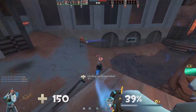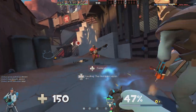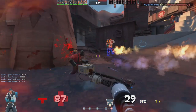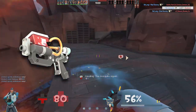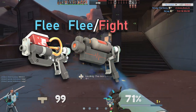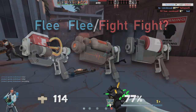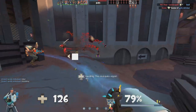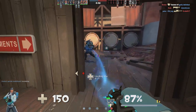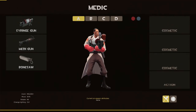Believe it or not, I do think the stock syringe gun has its place — and no, I do not mean as a learning tool telling you not to use it. Since the Overdose is the fleeing option and the Blutsauger does both fleeing and fighting, you'd expect this to be the fighting one. To that I say: kinda. The actual damage isn't better than any other syringe gun, and the Blutsauger is way better at combat. But the place where I do find the stock syringe gun works is the fake new player.